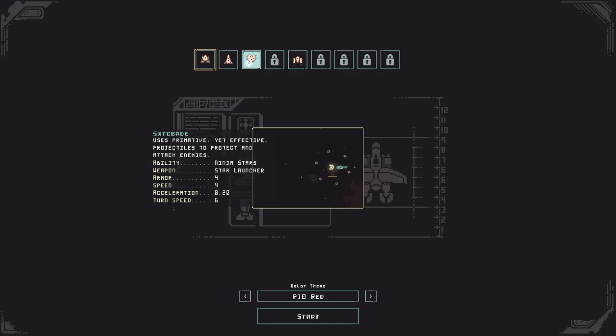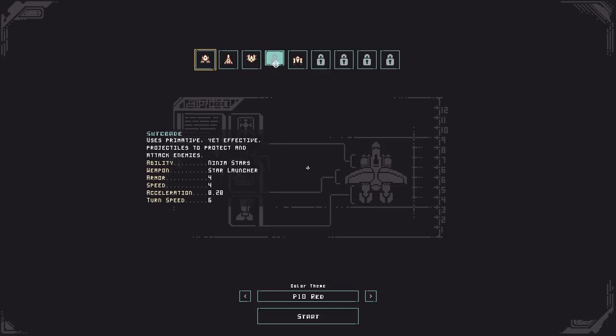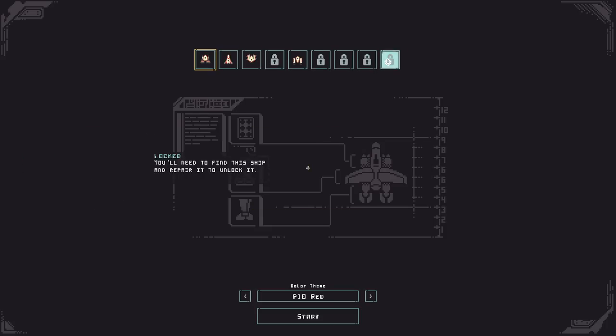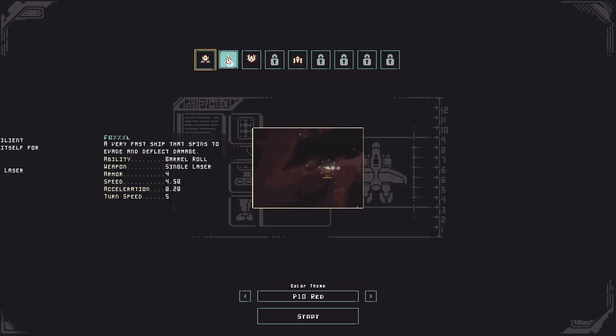So we've got a number of ships that I've unlocked here. I have the Burl, the Foxel, the Switchblade, and the Reverter. These ships come in classic form. The Burl is very easy to understand — it has a shield that blocks damage and it shoots a machine gun. It's that simple.